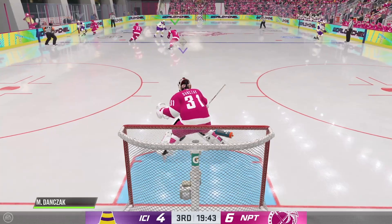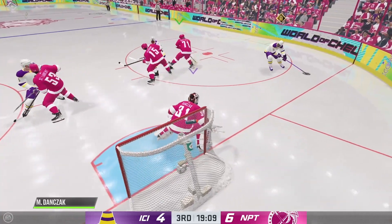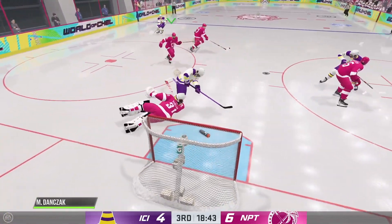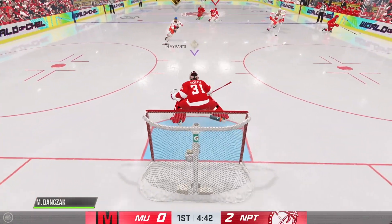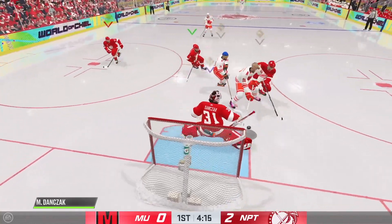Number three: track the skater with the puck and in your peripheral, move your goalie. Since the high camera helps you check your angles, try watching the shooter instead of watching your goalie all the time, then move your goalie in reaction to the shooter. This may take some practice, but trust me, it'll be worth it.